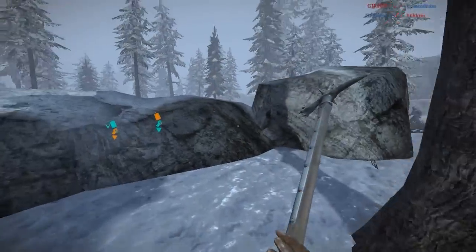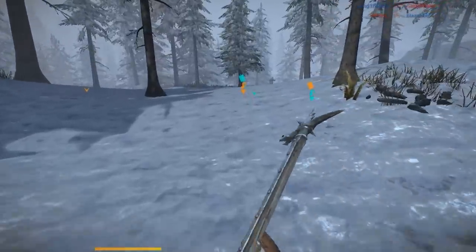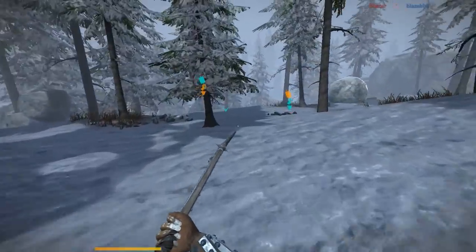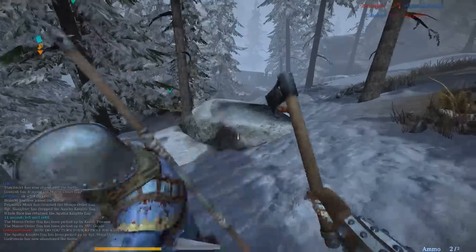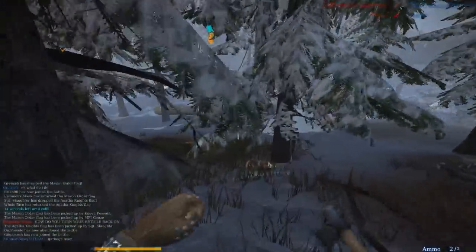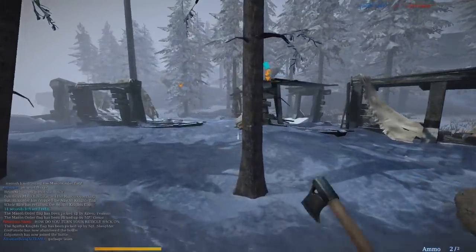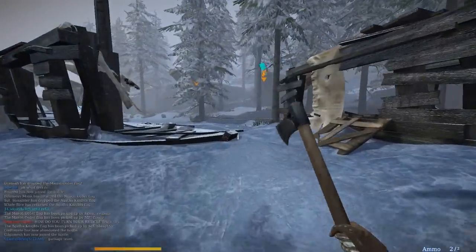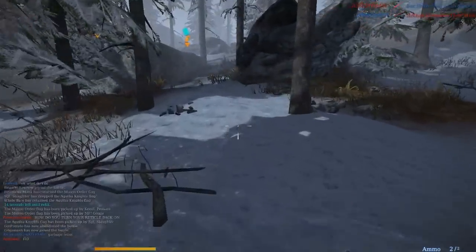The pole hammer is the new weapon for the vanguard, which is usually my class of choice. The reason I like it so much is it gives the vanguard a weapon that can crush somebody's skull, which is always fantastic. Every time I saw a knight do that with his hammer, I wished I had a weapon to do that without having to play a knight — and now I do.